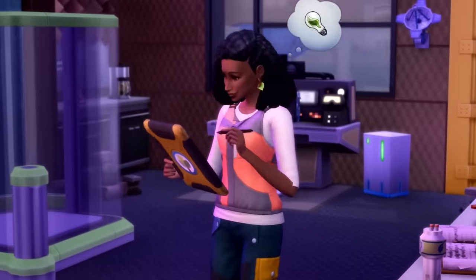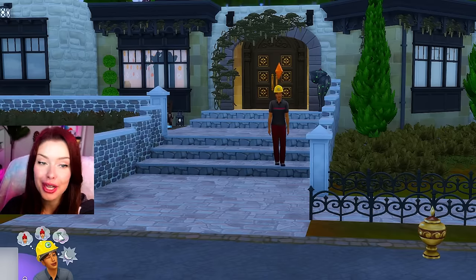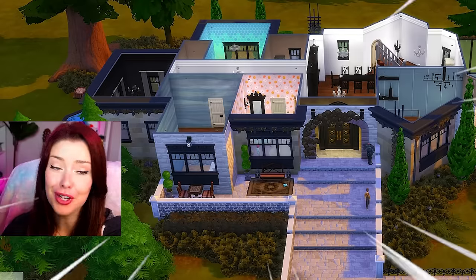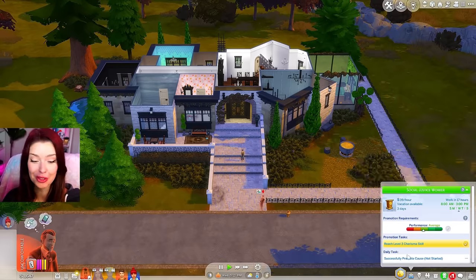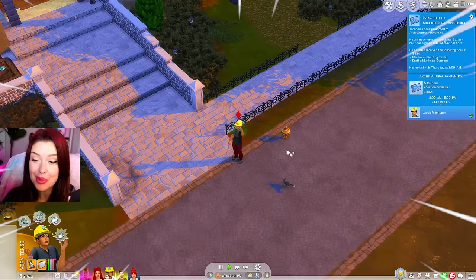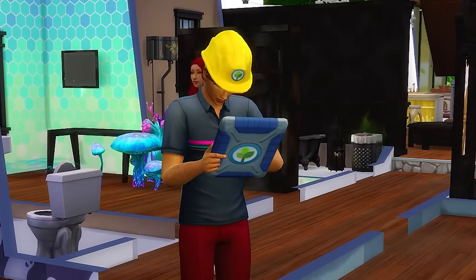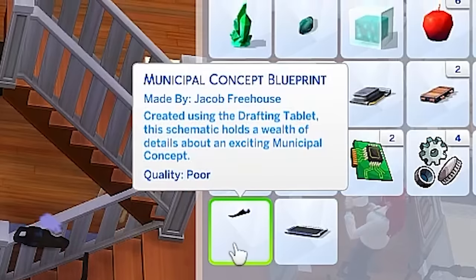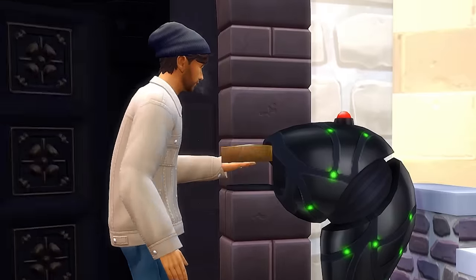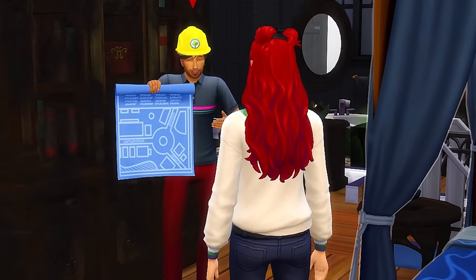Reaching this promotion will unlock the electronic drafting tablet, which we need so Jacob can start drafting blueprints. So everyone is heading off to work and school, and Ali is going to be sent to daycare. Jacob got promoted! We now have the electronic drafting tablet in inventory and we can start drafting those blueprints. Once he drafts the blueprints, they're usually in poor quality, so he can present them to other sims to get feedback, then modify them to higher quality, and then submit them to his boss through the mailbox. Doing this can eventually unlock the blueprint for the smog vacuum, but it's not an easy task and it can take a while.